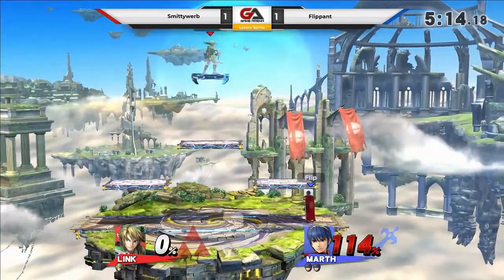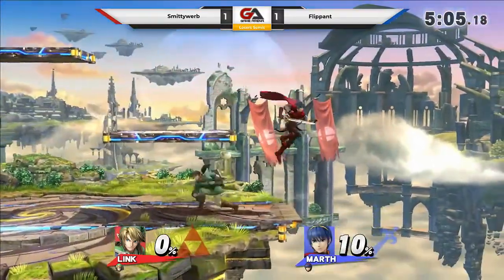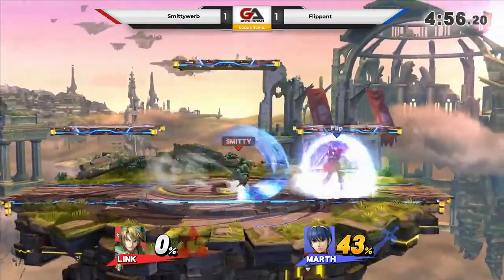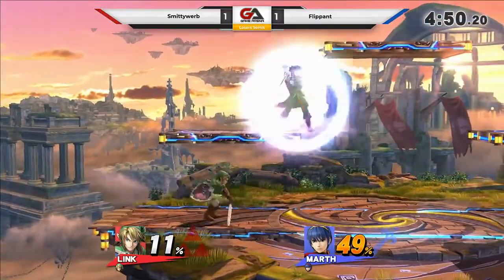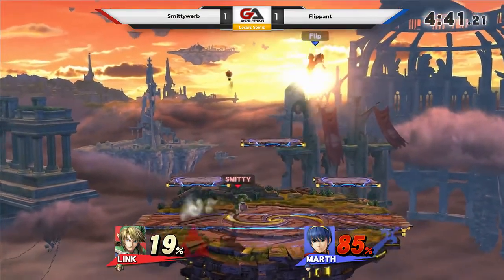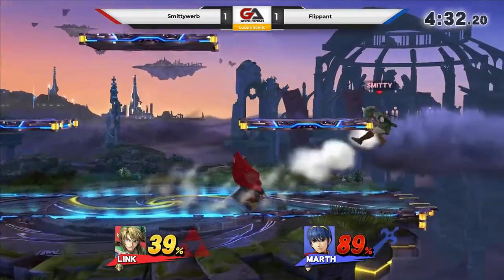That's a great call-out. That was beautiful. Love seeing a tipper F-smash - square one, even game. This is game three as well. I have a feeling this is about to get very intense. He should have grabbed there. Flippin' can't allow a huge percent deficit to happen, because it's just too late in the set to let that happen. Since we just started back to even, what we're seeing here is going to be a preview of game three. Let's see who's adapting more - at the moment it seems like Smitty is. Let's see what Flippin' can do.